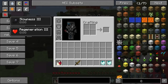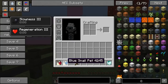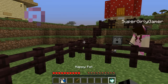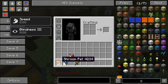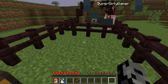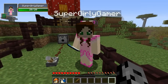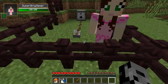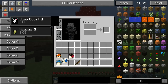You get Jump Boost 2 and Nausea 2, so you can actually jump over it now and complete the first one. I got a red snail pet and I have Regeneration 3 and Slowness 3, so that's not gonna help me. I got the blue snail pet — if you want to get the buffs from one of these it has to be the one furthest on the left. Finally I got the Shroom pet — Blindness 3 and Speed. That's pretty awful, but I can actually see, it's not like true blindness.